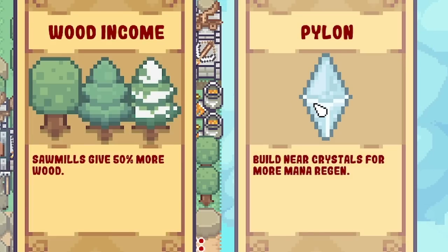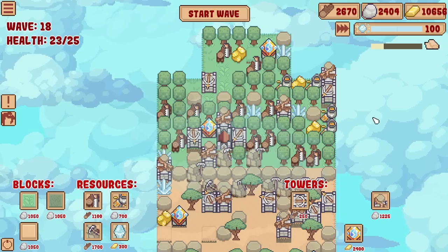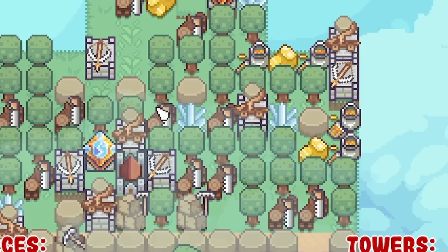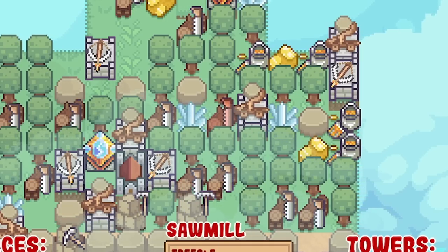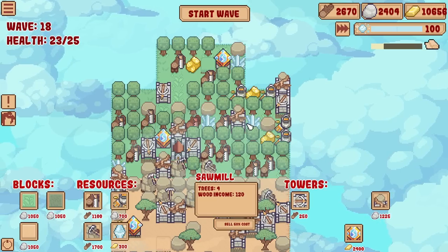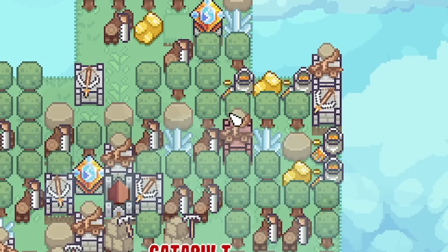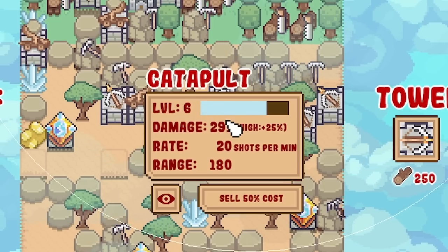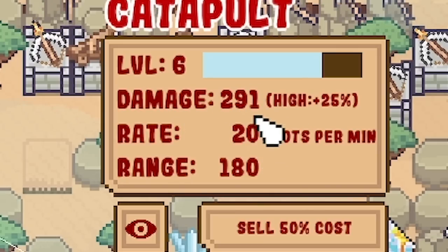Thankfully we have the pylon - build near crystals for more mana regen. That is what we need. Now we've got two mana crystals in there - they are completely surrounded. I can sell for 50% cost but that's a five-tier. That's a four-tier. We've got a catapult on a higher bit of ground, and you can see the longer you have the towers, they actually level up themselves - so the damage does upgrade all the time.